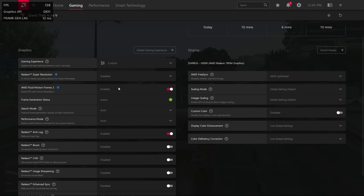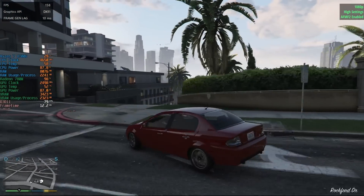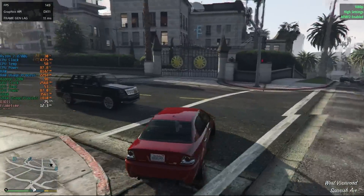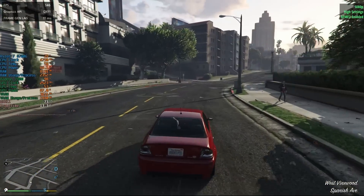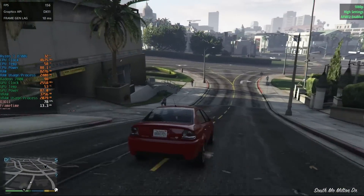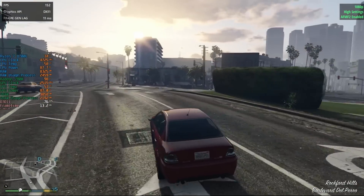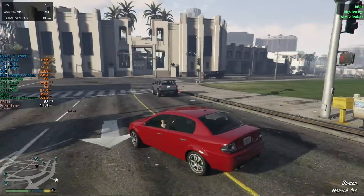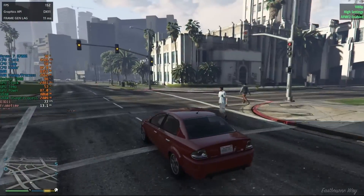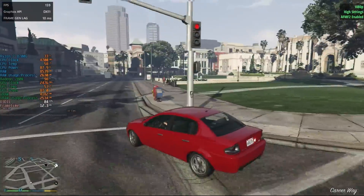Third-party overlays can't pick up on frame gen generated frames, so we actually need to use AMD's built-in overlay. We're running at about 70 to 80 FPS most of the time, or rather we were running at about 150 FPS before enabling AFMF2 — according to the AMD overlay our hardware is hitting at least 150 FPS on occasion. It certainly seems smoother. We also have latency displayed in the top left, moving around between 8 and 12 milliseconds, so no complaints in this single-player title.